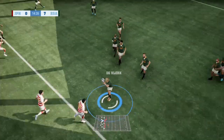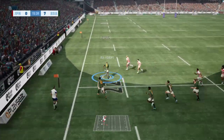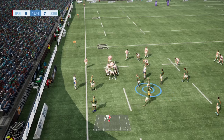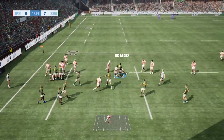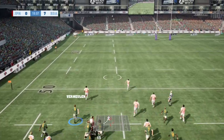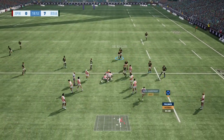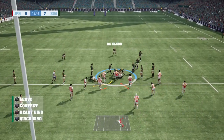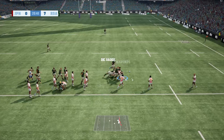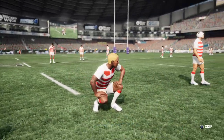Restart from Yatamura, the Boks taking it up. Out to Mapimpi, gives to Pollard, back inside to Fassi who's joined the line — slow ball coming. The Yager takes it up, nobody at the back for Japan — an opportunity here, Dwayne Vermeulen chasing it down, good tackle from Fassi. Japan running it from their own 22 — quick hands from the players, there's a bit of space, but a big telling tackle there from the Boks and into touch they go.